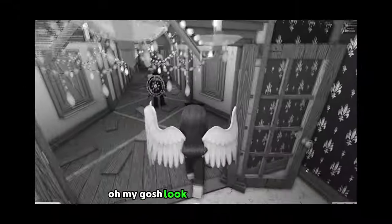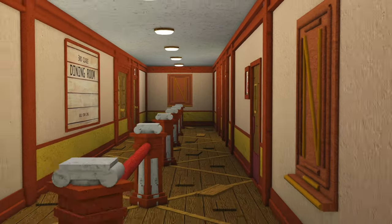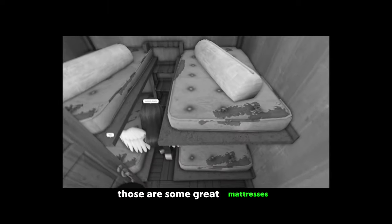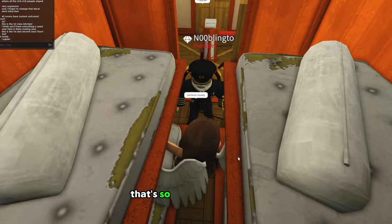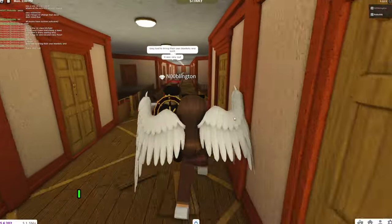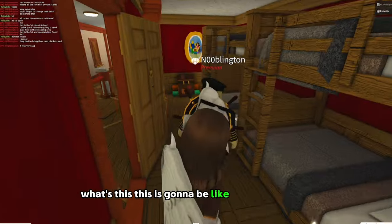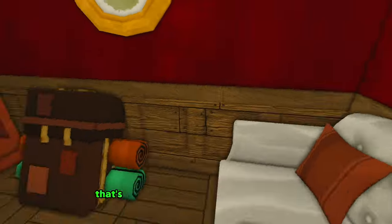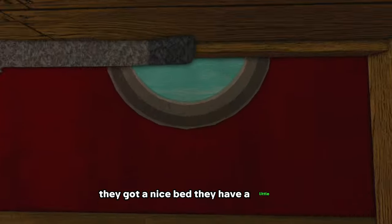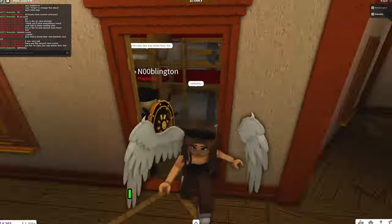We're going downstairs. Look at the flooring! This is a long hallway. This is the third and second class floor. I see a difference. Those are some great mattresses — the shelves are the ladder, that's so funny. They had to bring their own blankets and such — it was very sad. I mean, I would still bring my own pillow and blanket because I'm very picky with my pillows. What's this? This has got to be second class — it's a little bit bigger, with a seating area and a bookshelf. These are the second class rooms. They've got a nice bed and bunk beds. Not like first class, but way better than third.